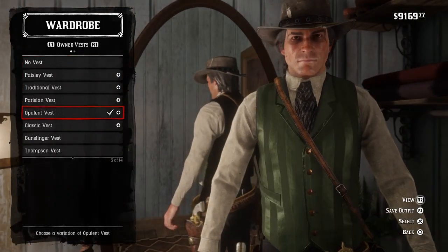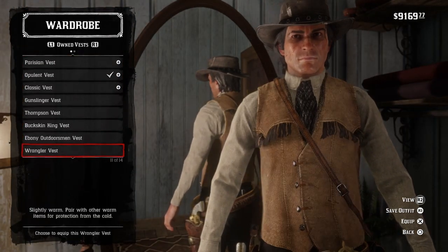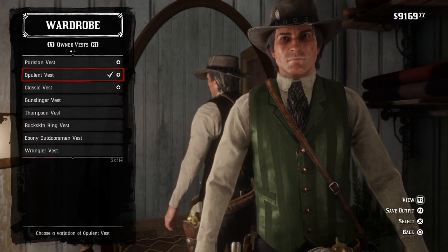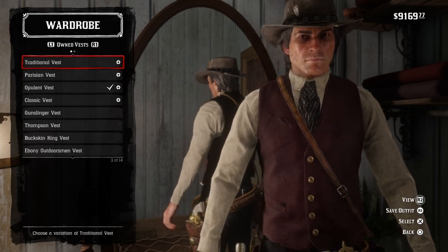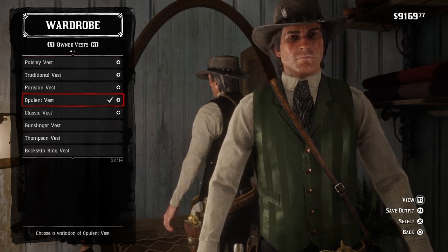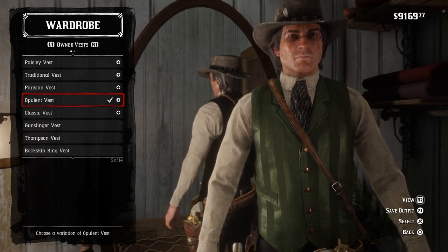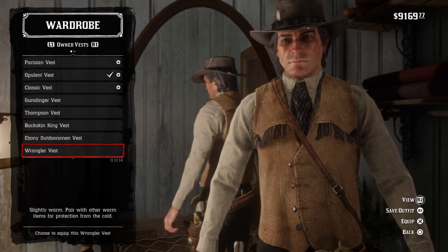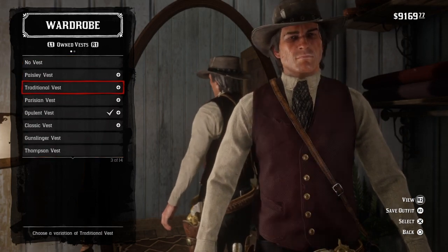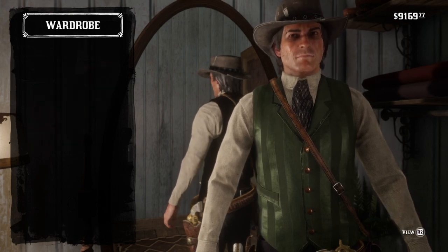For vests, I couldn't really find anything that would work perfectly. I know the classic vest has like a blue pinstripe, but the more I looked at it, the more I realized it was more of a really light green. If you could get a version of the classic vest with all those pinstripes but in green, that would be an amazing option — but I couldn't find one. So I just went with the opulent vest in this lighter green pinstripe.